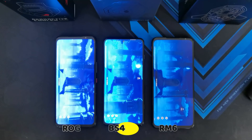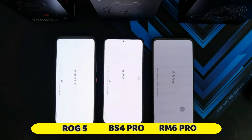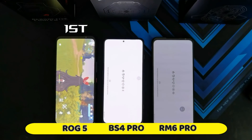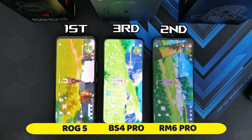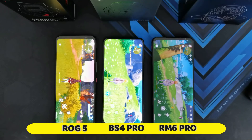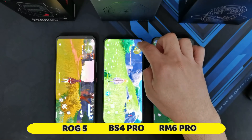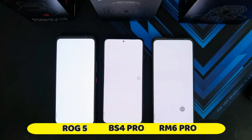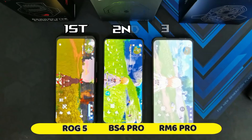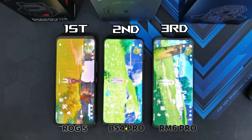Let's get into the game in 3, 2, 1. That was pretty interesting because with it disabled, our initial test showed the Black Shark 4 Pro loaded it faster. But I think it was trying to load everything into RAM the first time. So let's log out to the main screen and try it again — 3, 2, 1. ROG 5 still first, followed by the Black Shark 4 Pro, and last is the Red Magic 6 Pro.